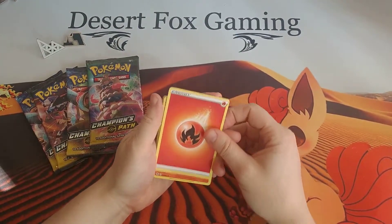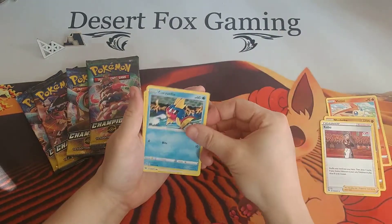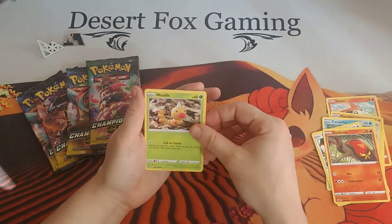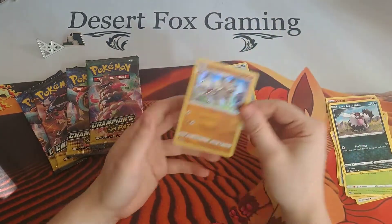Sir Chester gym — what do we have? We have Fire Energy, another Victini, a Machoke, Kabu, a Carvanha, Swablu, Sizzlipede, another Galarian Weedle, a Zigzagoon, a Reverse Holographic Potion, and a Holographic Lycanroc.